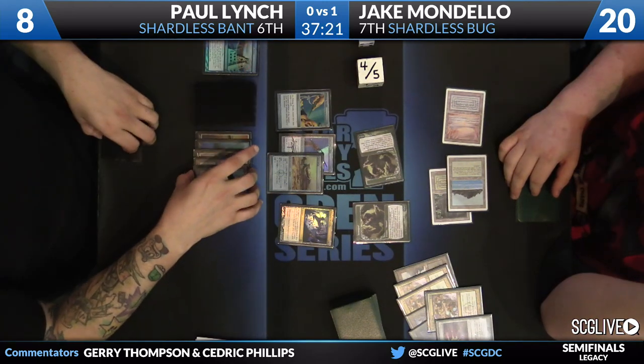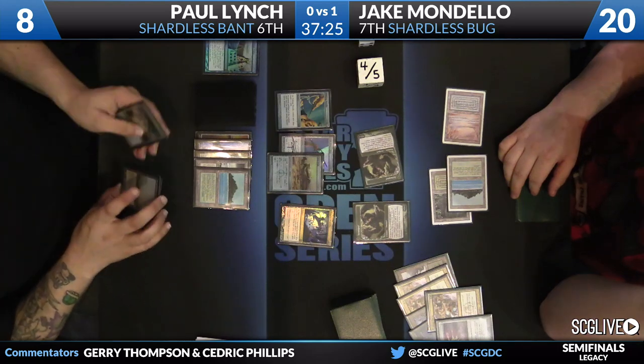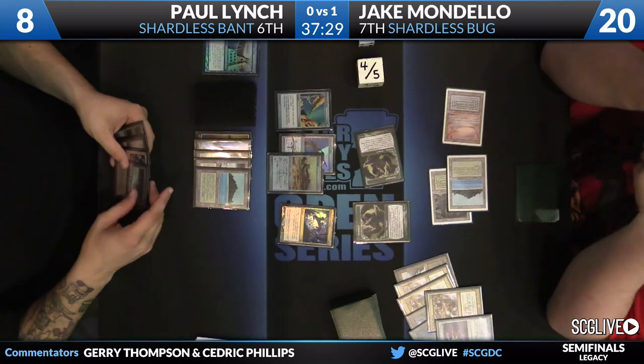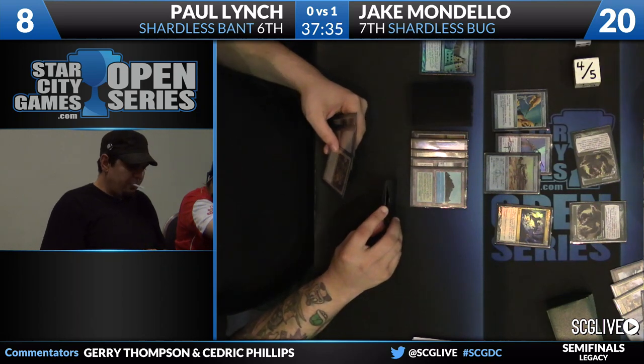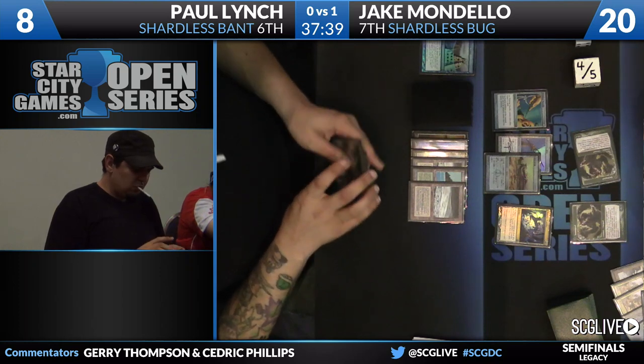So the Visions will resolve. He draws four fresh cards. I actually think he found a copy of Humility. 1/1 flyers are good — they're pretty good when you have that card in play.